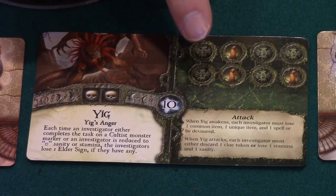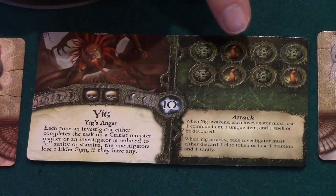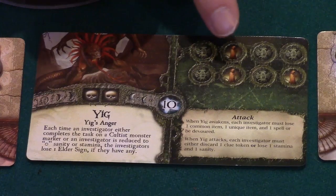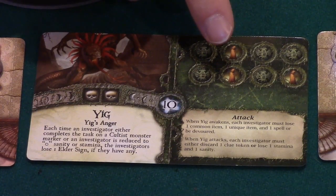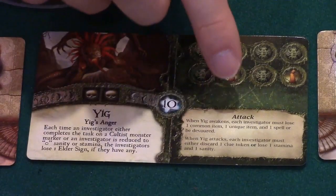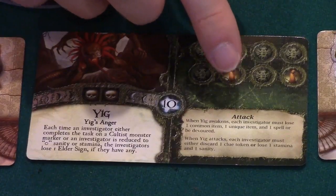Some spaces on the doom track have a monster symbol. If a doom token is placed on one of these spaces, we must draw a monster marker from the cup and place it on an adventure card, making it more difficult to resolve. Finally, the card explains Yig's attack — we'll talk more about that later.